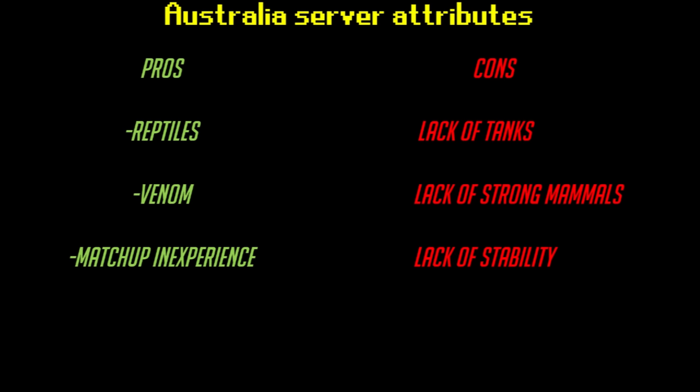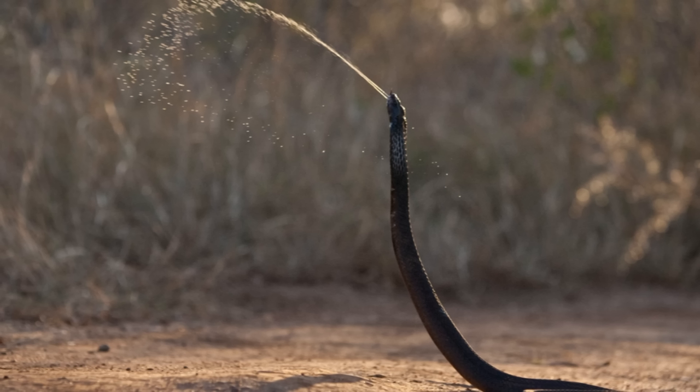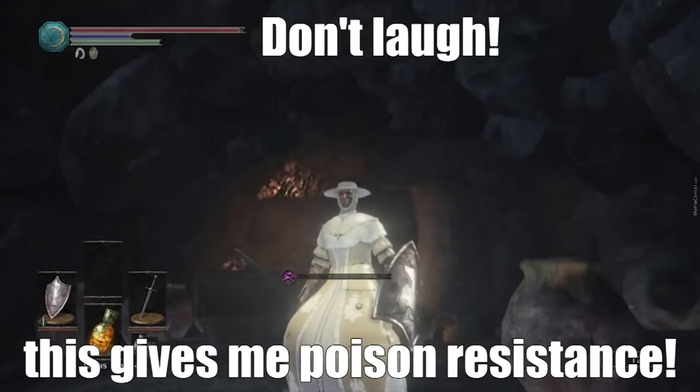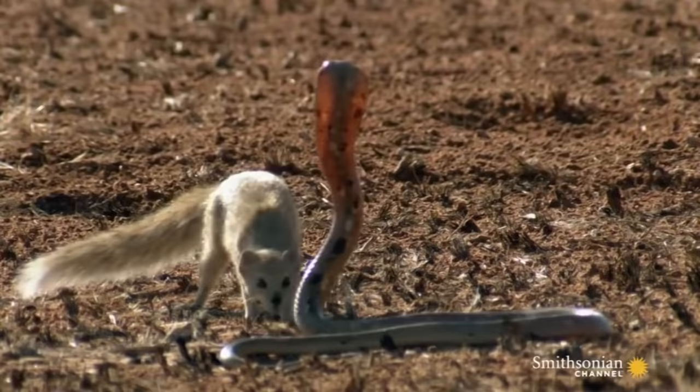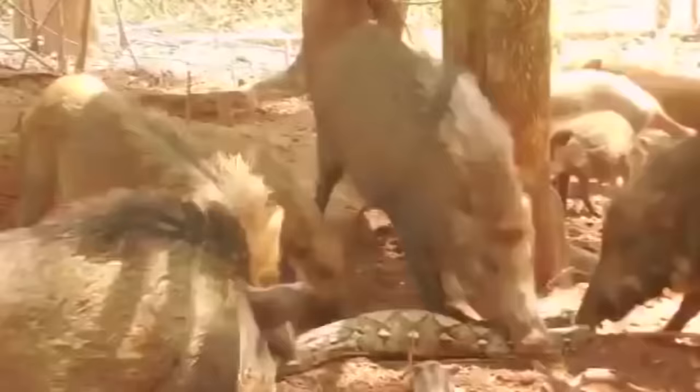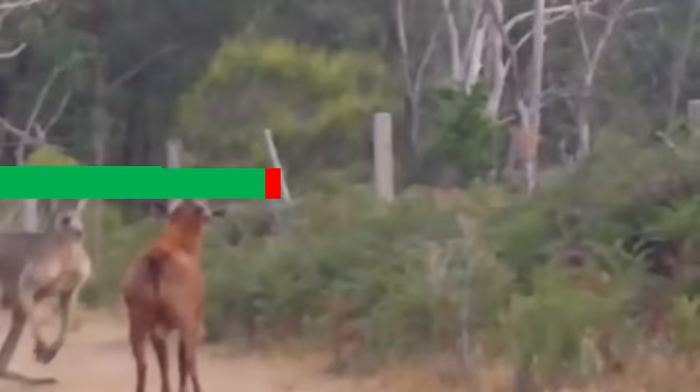Since things are changing so fast, it's difficult to offer advice on how to succeed in Australia, but I'll give it a shot anyway. First, venom is one of your biggest concerns when trying to break into the meta there, so putting some points into venom resistance can go a long way. Builds like the mongoose, honey badger, boar, and secretary bird have done well in other servers by using their resistance to neurotoxin optimally, and I could see builds like these being serious contenders if they gained a foothold in this region.